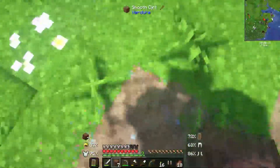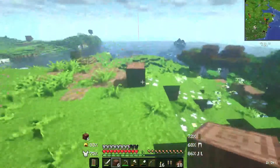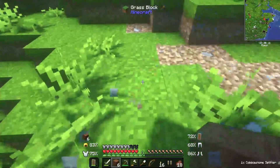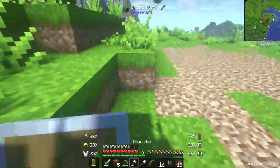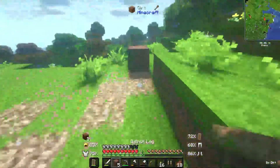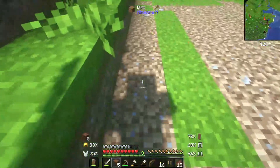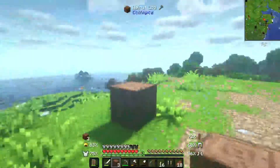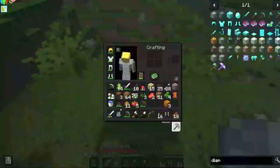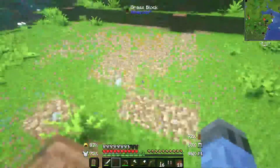Let's set up the perimeter. Going for a very square-like structure. Six, seven, eight — so it's going to be nine down. One, two, three, four, five, six, seven, eight, nine. Does that work? I don't know, I wasn't paying attention. I'll do better. Yeah, that works.